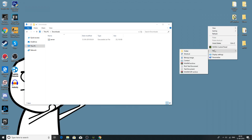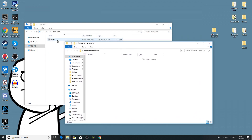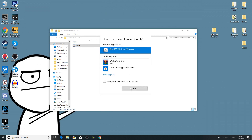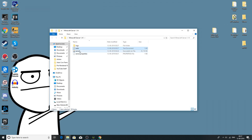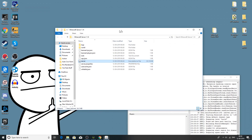Once you're done downloading the server file, open and create a new folder — name it whatever you like, I'd personally name it 'Minecraft server 1.14'. Open the folder, then drag and drop your server file into it and run it. Select Java to run it. After running the file once, you should see server.properties, EULA, and logs appear. Go into the EULA and change 'false' to 'true' — this is agreeing to Minecraft's EULA. Save it, then run the server file again.